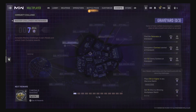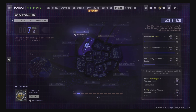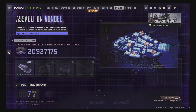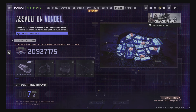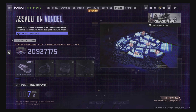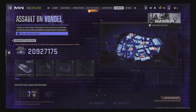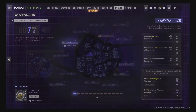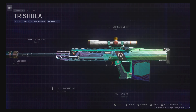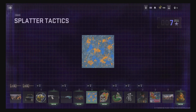We've also got the new map called Vondell, and there's this thing called Assault on Vondell where you've got to get medals as a community to unlock a new weapon and gameplay elements in Vondell. The new weapon is a melee weapon — like a baton. They've also got this track thing. The only thing I'm really intrigued by is this Signal 50 blueprint and this camera, but it probably looks pretty bad.